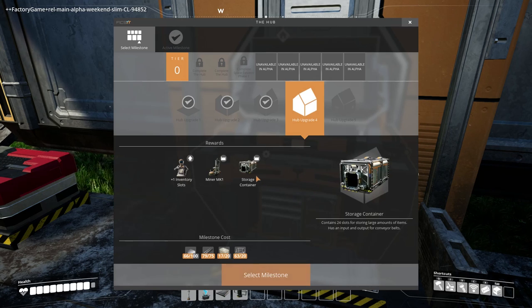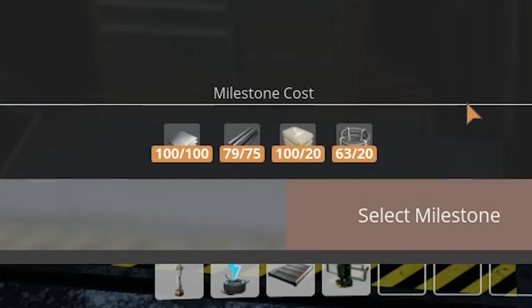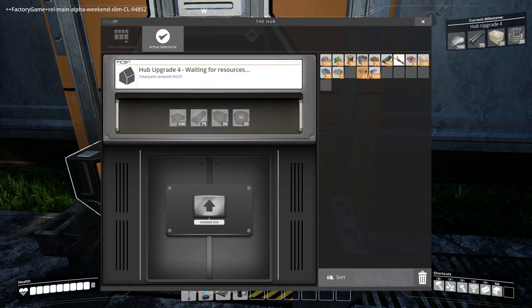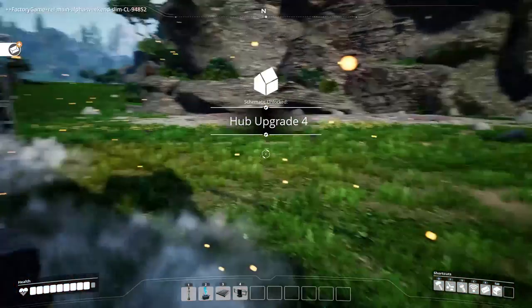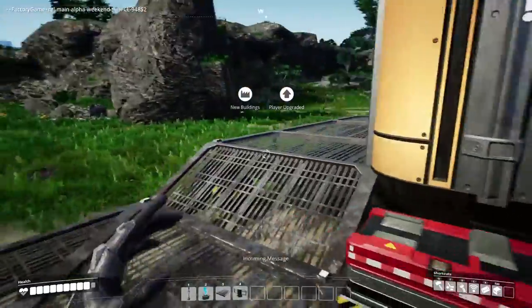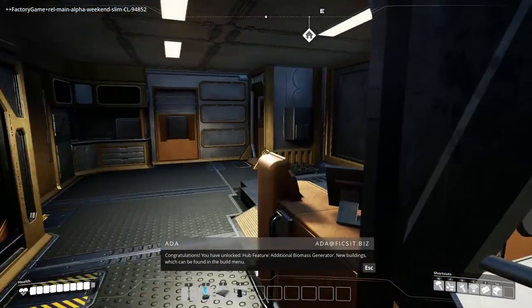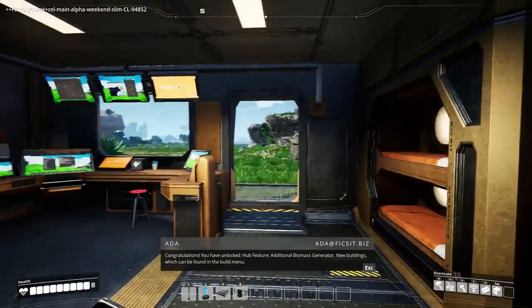Hub upgrades are something we've been going after — they unlock all the stuff for us. So now we need a storage container, which is legitimately the next thing. That's some more concrete, a hundred plates, a couple of these things, and some tubes — easy. Hub upgrade four done. We unlocked hub features, an additional biomass generator, and new buildings found in the build menu.